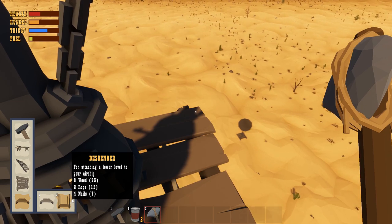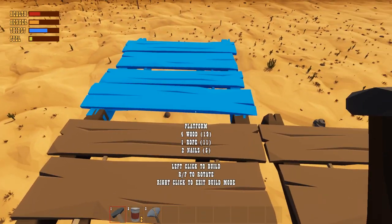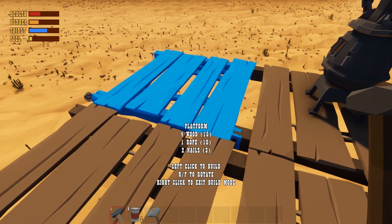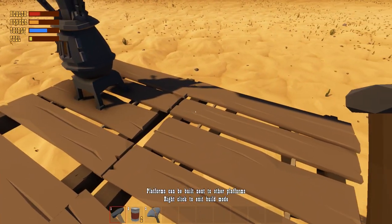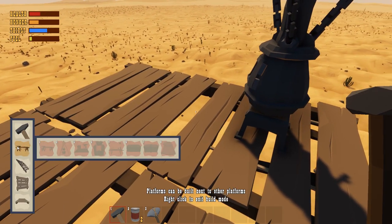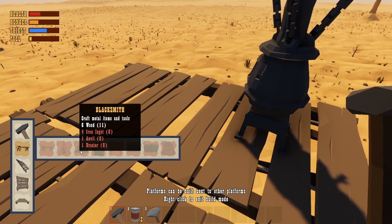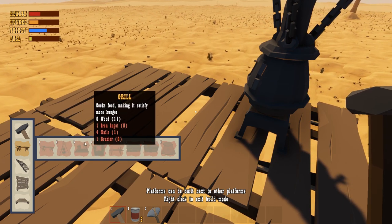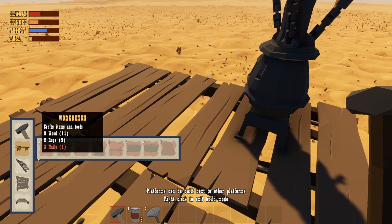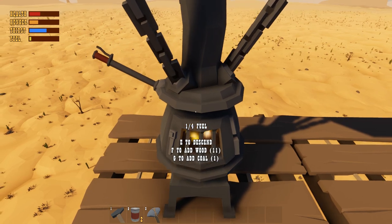A descender for attaching a lower level to your ship, and a platform. Let's make this platform a bit bigger. I'm out of nails now. I've got a platform now. A workbench needs nails, ingot moulds, braziers — so there's a whole bunch of stuff I need, but it looks like a workbench is the first step. I might have to put some fuel into my furnace as well.